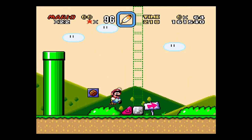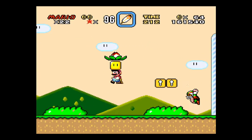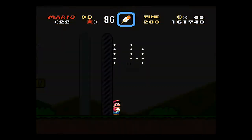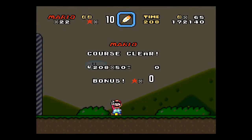So yeah, you can run up the green blocks once you complete the green switch palace to get the second exit there. So yeah, that's the first exit. And you'll notice that this is the first bonus stage as well.